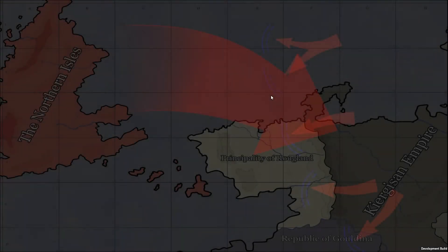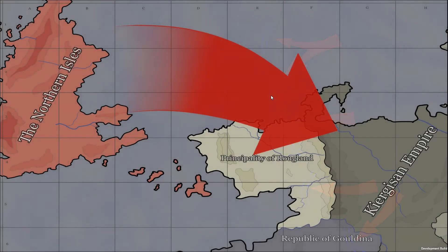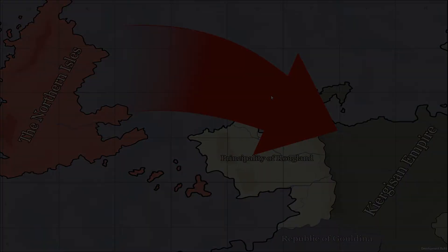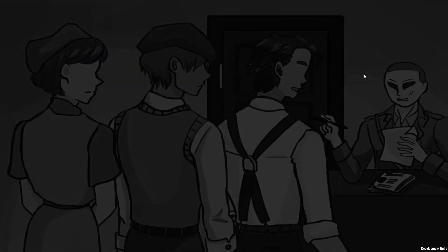In Triage, the fictional country of Kyrgyzstan invades and conquers the small country of Rogueland. In response, the governments of the Northern Isles and Goldina declare war on the Kyrgyzstan Empire. You play as a freshly recruited field medic of the Northern Isles who, due to the increased demand in medics, is sent to aid the injured soldiers in the front lines despite their lack of medical experience.